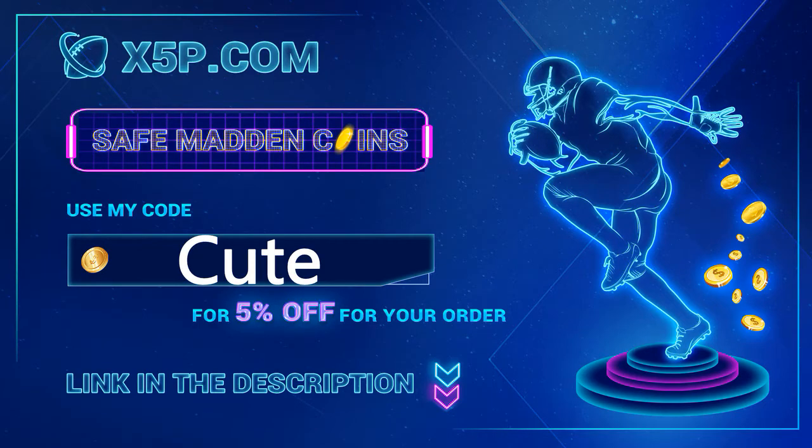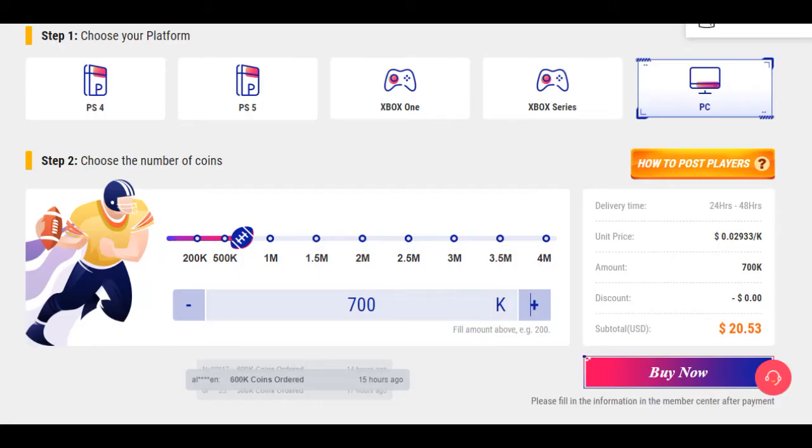x5p.com — use code CUTE at checkout to get your safe Madden coins. Link down below showing me buying coins step by step to help you save your money. 700K right now is below 20 dollars on x5p.com if you use code CUTE.